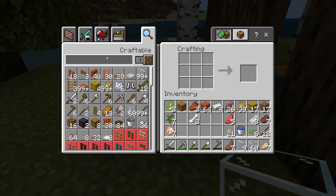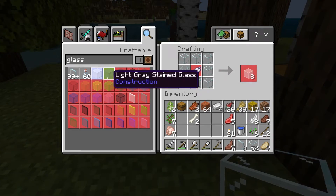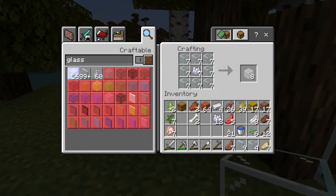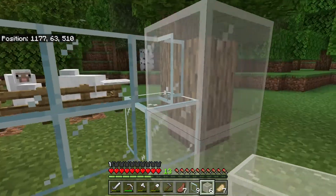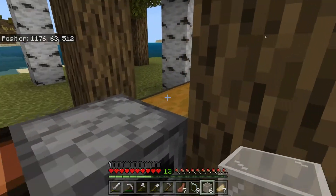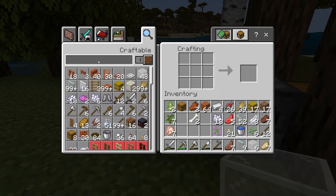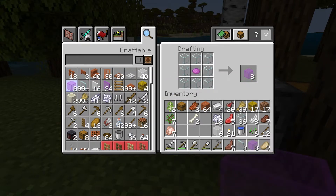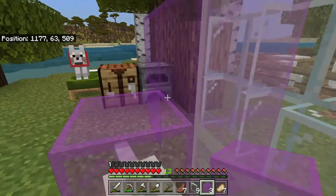If you have some dyes you can stain the glass. From bonemeal we can get white dye and create some white stained glass. That looks like this. You've got all these different shades you can do — you just need to get the different dyes. Some of these dyes are from flowers; I'll cover dyes in another video. With magenta dye, for example, we can get some magenta stained glass, and you can get this cool color effect going. You can use that in your building.